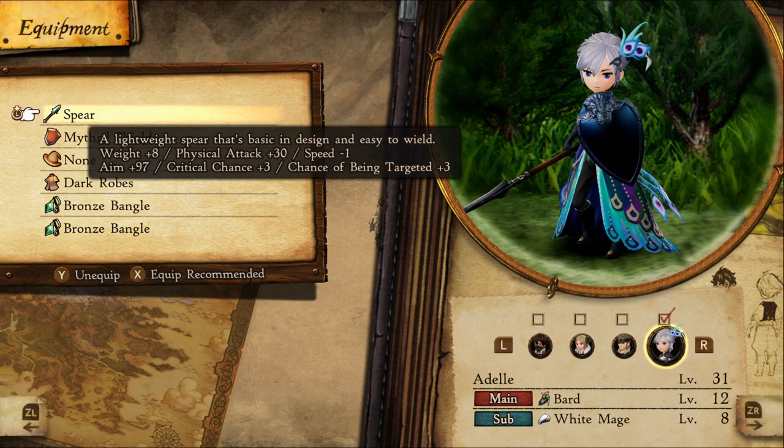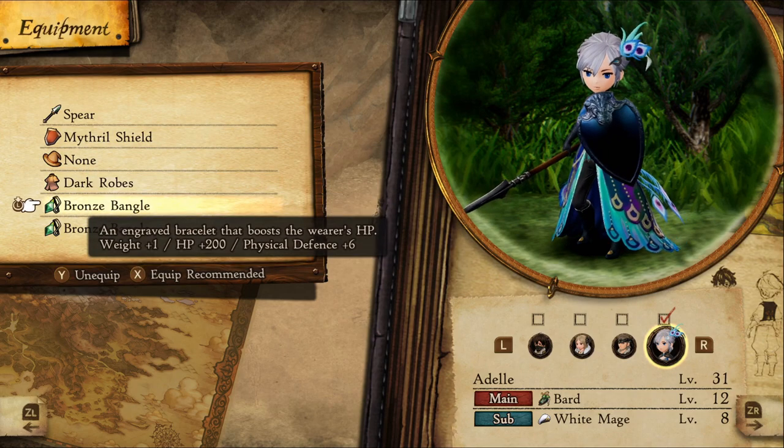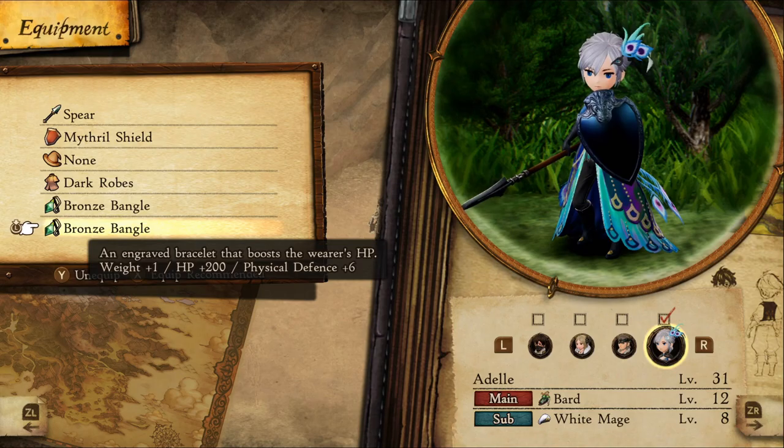For your Bard, you'll want any Spear and the rest of your gear dedicated to as much defense as possible to keep her alive. She can't buff us if the enemy kills her.